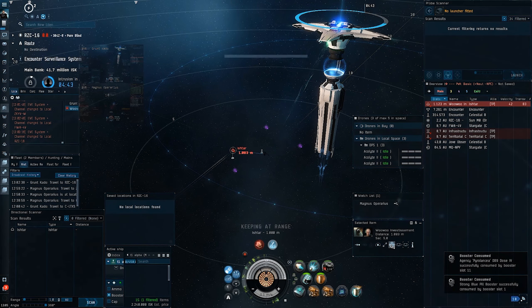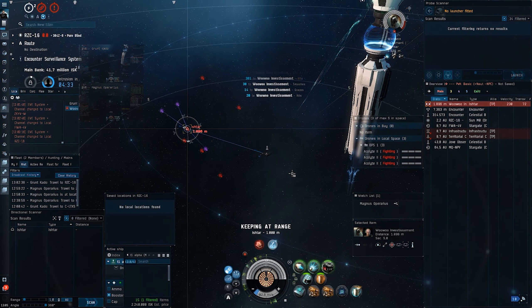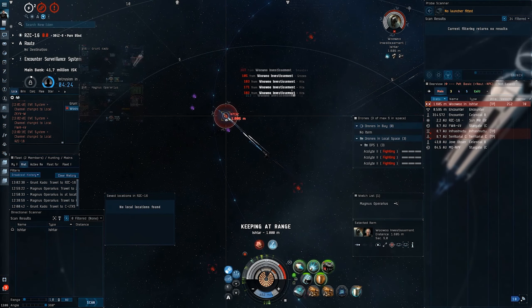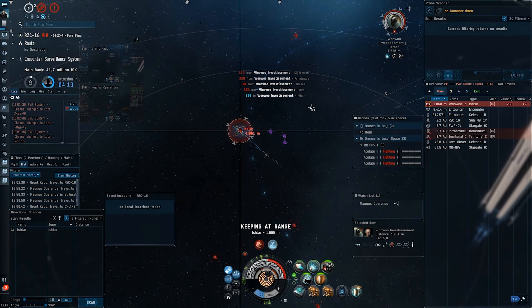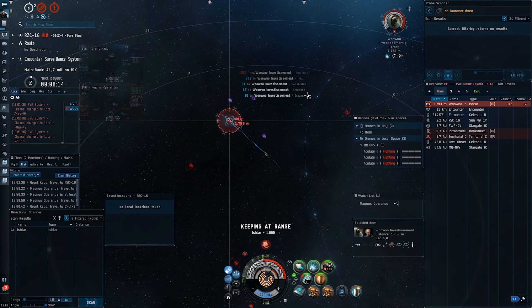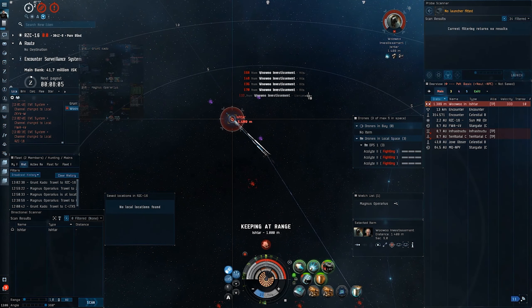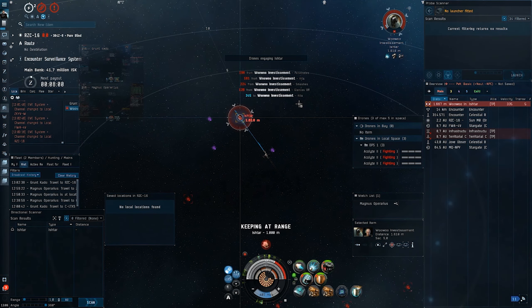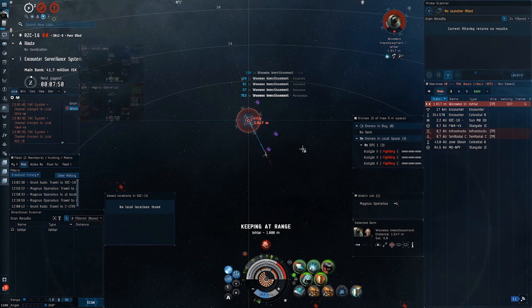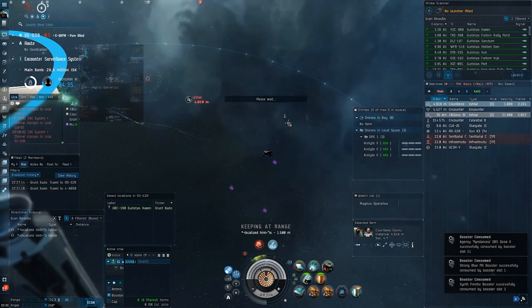Another common enemy is the Ishtar. Gilas and Ishtars are ratting in Nullsack most of the time. If you pick your targets or systems correctly, you anticipate by the number in the ESS in the agency how much is in local and who is ratting. So if it's between 20 and 50 million, it's most of the time one or two Gilas or Ishtars. So you go there, you take the money, the Ishtar sees the Moa in the ESS and thinks, 'I'm in a T2 cruiser, let's go,' and you defeat these mostly PvE fits quite easily.